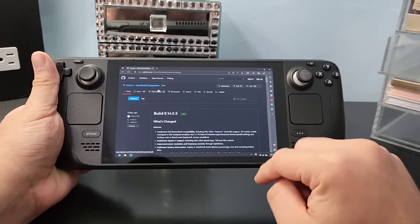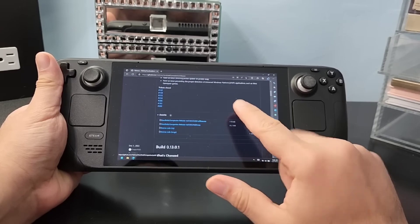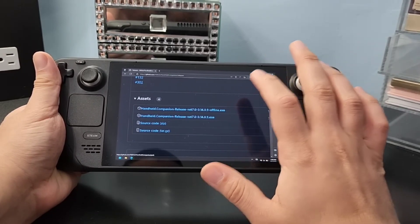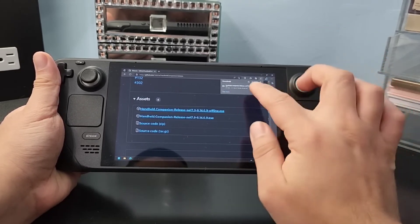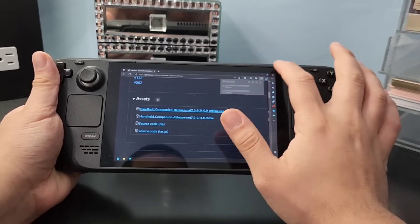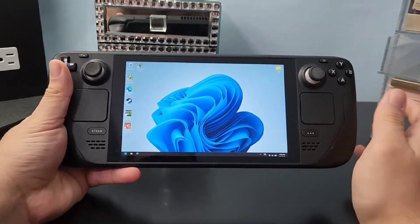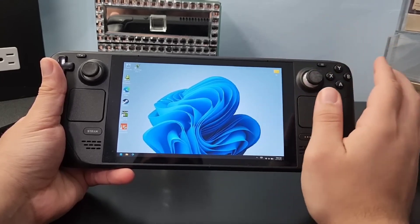First we're going to talk about Handheld Companion. Open the link in the description below and you'll find the website. Scroll down and find the download — make sure you download the offline download because this is the full download and you don't need internet for it. Download it now and install it on your Steam Deck. It may flag as a virus; just press Keep. Close your browser, install the app, and let the magic happen.